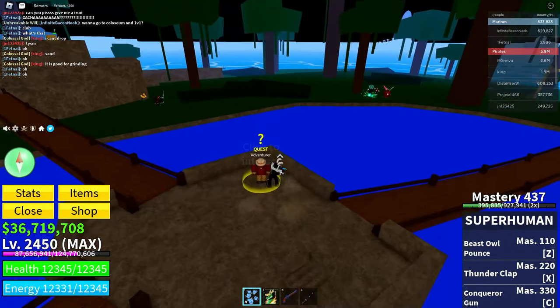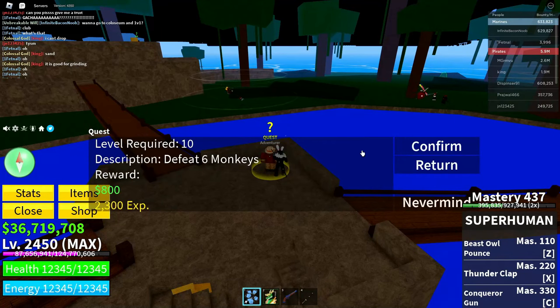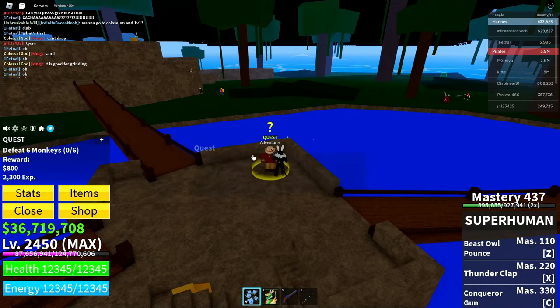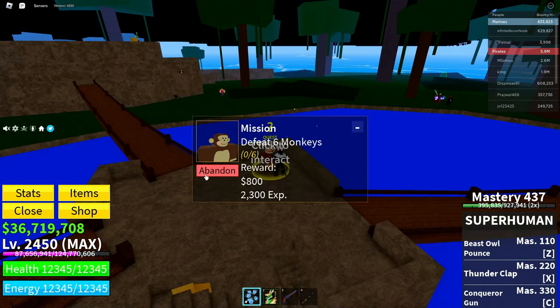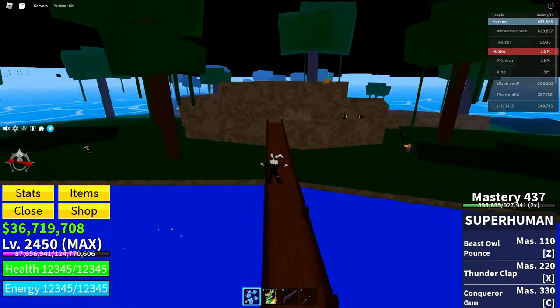Now go back to the Adventurer and get yourself the same quest that you just completed — I completed the Monkey quest. Get yourself that same quest just like that, then immediately abandon that quest and click 'Track' on your current quest.